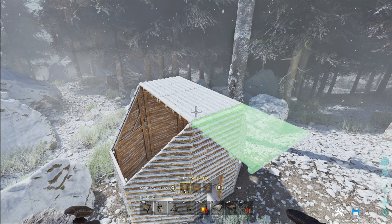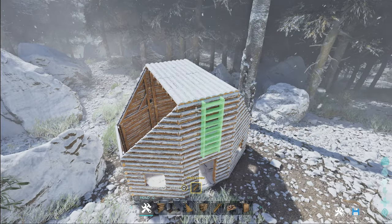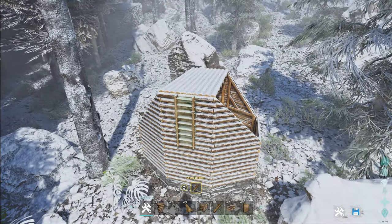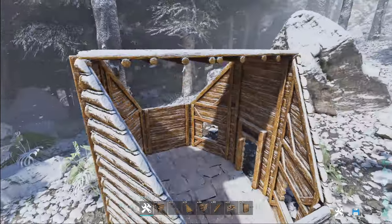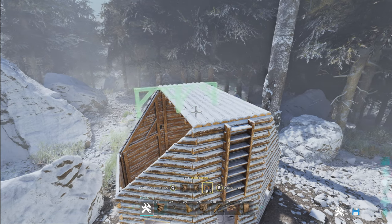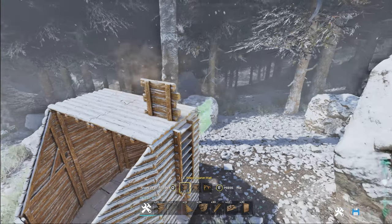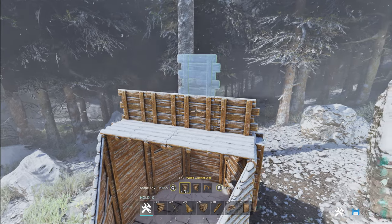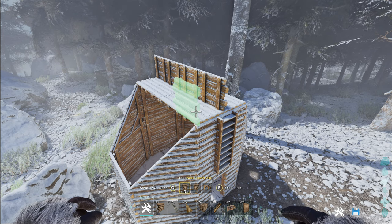Next we'll go ahead and get our ladders placed at the front of the build. These aren't functional — purely aesthetical — and they just go on the front like that. Same again on the back but twice, from top to bottom. Now we'll start with our roof. Place quarter walls along the top — it doesn't matter which way you snap these; you can have the darker wood side showing if you want.